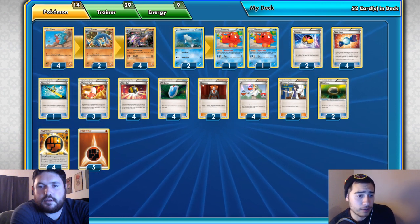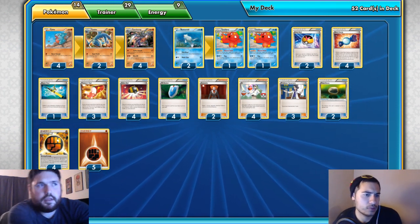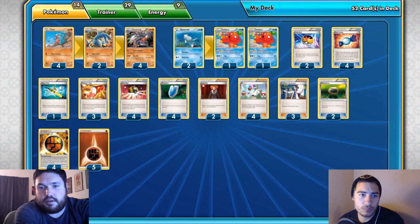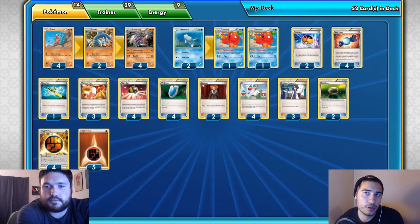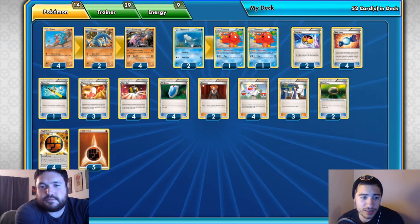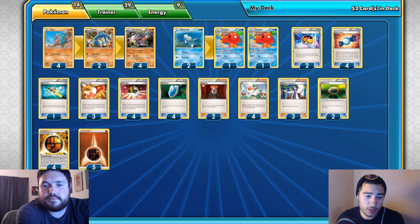A 2-2 Octillery line has been fine. It provides much more late-game protection than Shaymin — with Shaymin, if you don't draw into it you're in trouble, but with Octillery set up you're much more secure. If you're playing Shaymin, you're going to end up losing faster unless you're also playing Parallel City. For most of the lists I build, we're always going to go with Octillery. I also always opt to play the switch-in Remoraid.